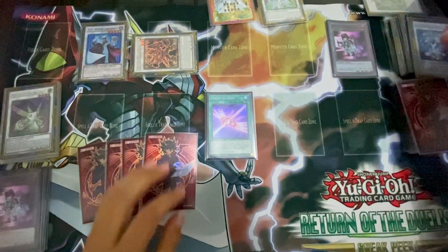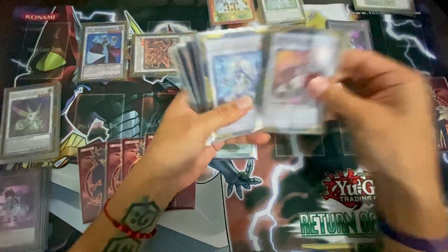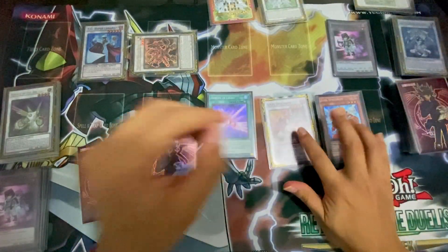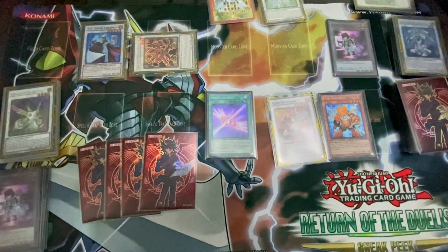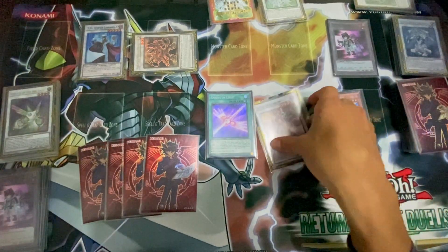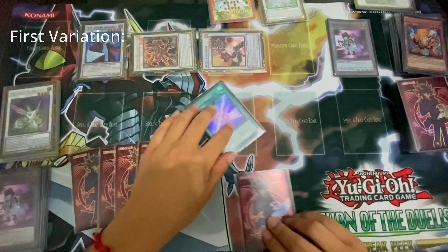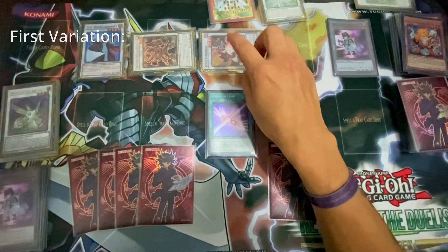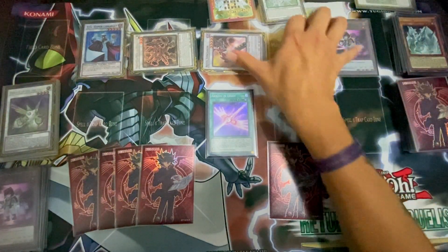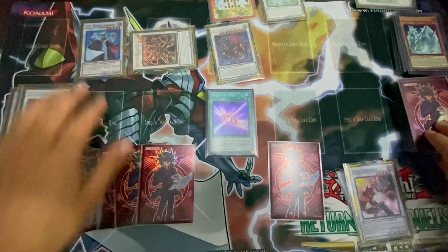This is where the line varies. You can either revive Axle Synchron or Junk Synchron — either of these two lines lead to different boards depending on what you want. So we'll first do the Axle Synchron line: we'll revive it and draw a card. We'll send Stardust Synchron to the grave, this becomes level 9, and here we have Baronne. We'll Synchro 10 and draw a card.